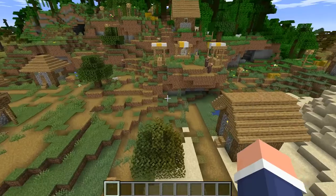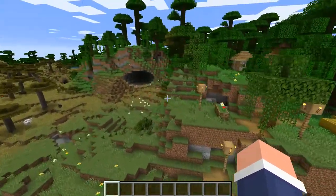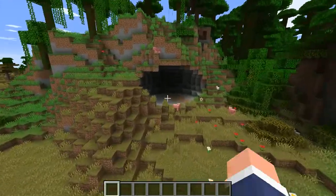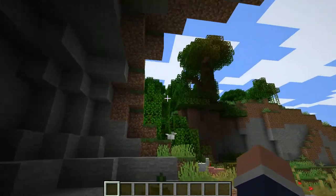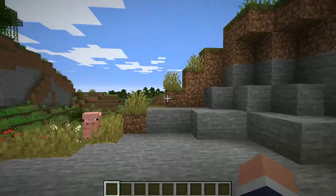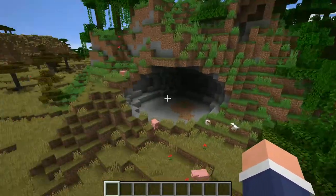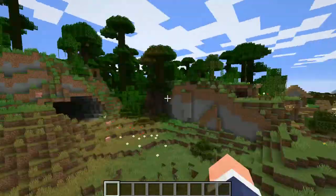It looks pretty nice, this village. There's also this weird cave thing over here, and what I like about it is that it's kind of like a little room dug into the cave. So you can go ahead and build a secret base right here overlooking the village, which I think is cool. Or you could use it for storage — because it's your world now.